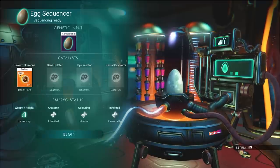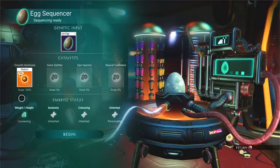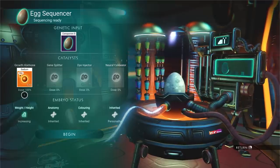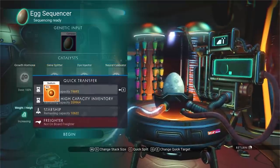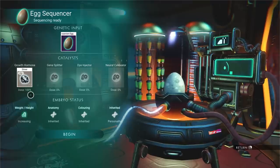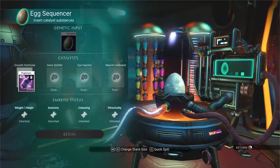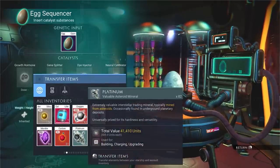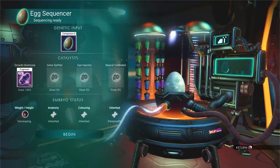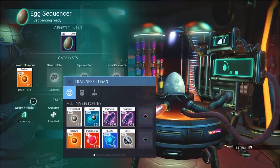For growth, sodium and phosphorus are among the best for guaranteed increases in height and weight. The dosage shown at 100% means there's a 100% guaranteed chance of an increase — not that it increases by 100%. Silver also works at 100% dosage but the actual dosage amount can be much lower, meaning a lower chance. Some solutions can also decrease stats, so I prefer to stick with sodium for reliable growth increases.